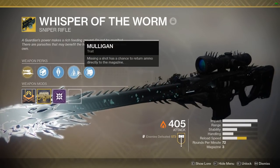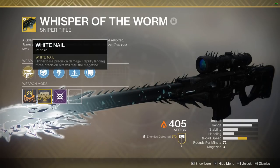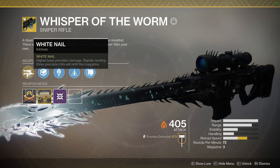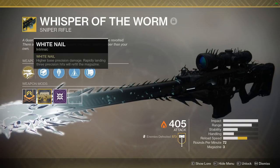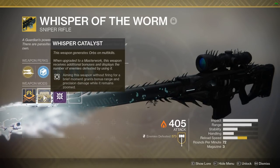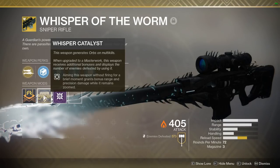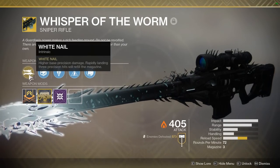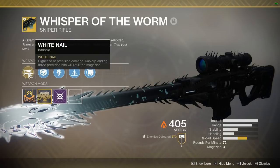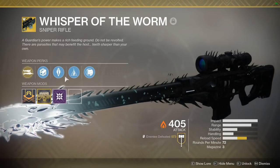Coming in at number ten and number five for the exotic slot is the Whisper of the Worm — I still like to call it the Black Spindle personally. It's OP because of the White Nail perk: every time you land all three shots of the magazine as precision hits on an enemy it refills your clip with no ammo cost at all. This weapon is very OP for bosses that sit still and you can hit easy crits on them. The catalyst adds box breathing, where you pause firing for a moment to activate it and get extra damage on top of the free ammo from White Nail. It's a great weapon and I definitely recommend having it for Forsaken.